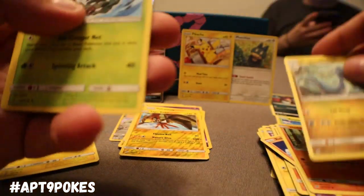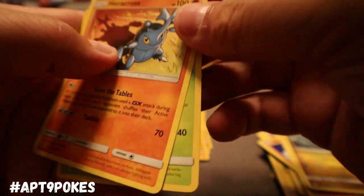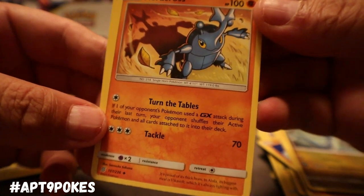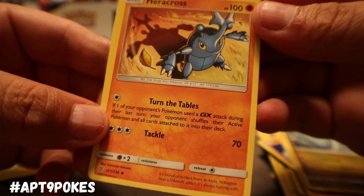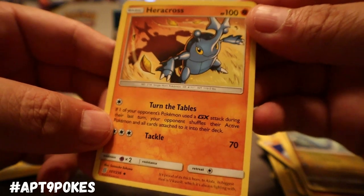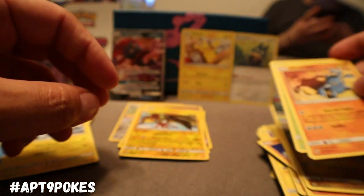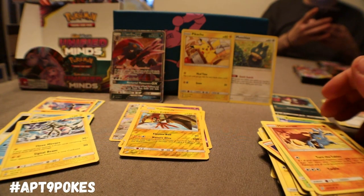We got energy, a Dragonair, Dhelmise, and Heracross. Heracross has Turn the Tables — if one of your opponent's Pokemon used a GX attack during their last turn, your opponent shuffles their active Pokemon and all cards attached to it back into their hand. That's pretty strong — basically, you use the GX and he's off the table.